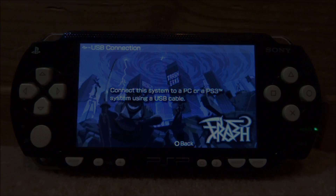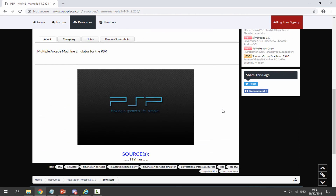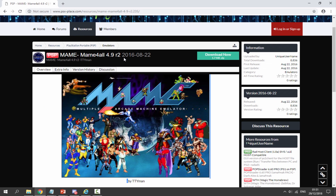Over on your computer, the link to MAME4All will be in the description of this video — it's hosted on PSX Place. This is the latest version you can get for your PSP and it was actually made in 2016. It's version 4.9 R2 — I'm not sure what that means but I couldn't find a version newer than this one.